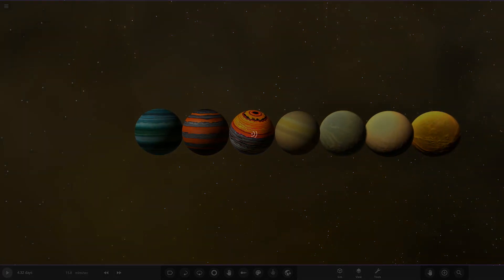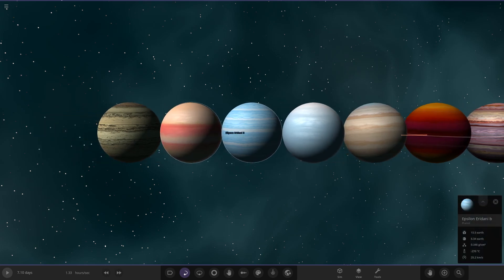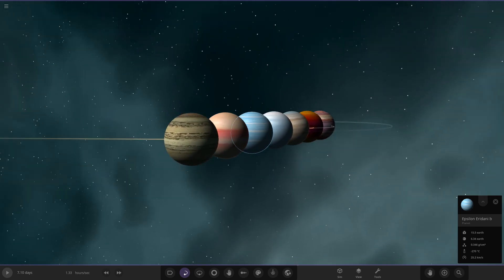Moving on to last week, episode 10 was the Epsilon Eridani competition. There was a little confusion with the lettering — I basically made a big oopsie with the letters — so we are going to be rerunning this in the future. But for last week's competition, Core took the victory with their ice giant object by quite a good margin. We will be rerunning Epsilon Eridani in the future, so stay tuned.